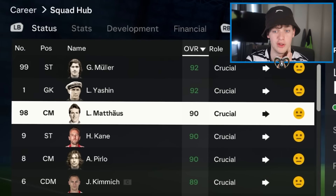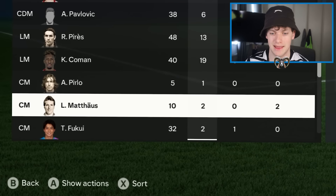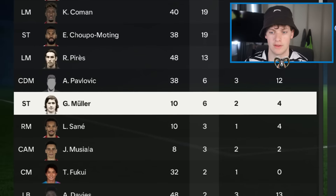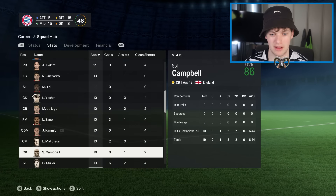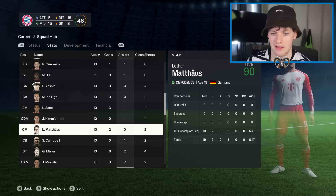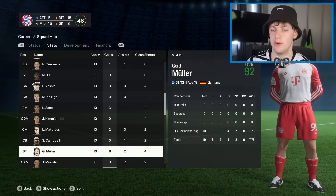Bayern Munich — Lothar Matthäus versus Gerd Müller, featuring Lev Yashin. Lothar Matthäus only played 10 games the whole season — Conrad Leimer had 84 games. Gerd Müller also with 10 games. The battle of the worst players in the world. It's got to go to Gerd Müller — more goals, more assists, more clean sheets, probably more influential. Germany is Gerd Müller's. The Bomber moves on.